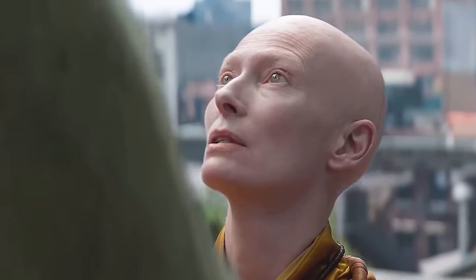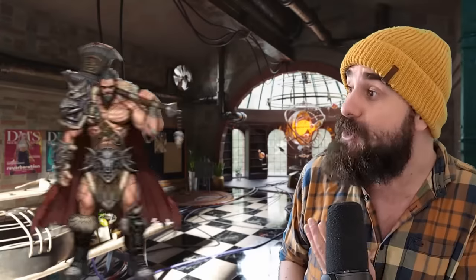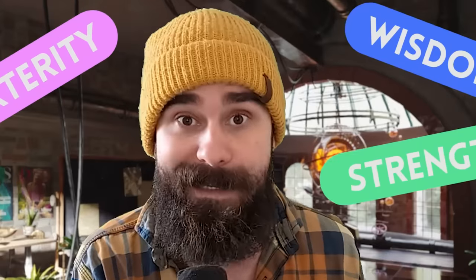The Bonk is a Barbarian-Monk multi-class which simply should not work, but does. Monks and Barbs seem like they'd go together terribly, because most of their abilities either overlap or literally don't work together at all. Both get unarmored defense, but it's based on different stats and doesn't stack. Rage only works with strength-based attacks, but monks prioritize dexterity. Even to do this multi-class, you need a 13 in strength, dex, and wisdom, so your starting stats are going to be a little wonky. But none of it matters — there's a hack, and it's called the Tortle.